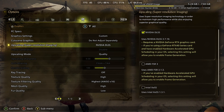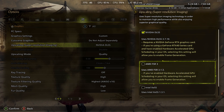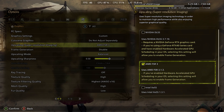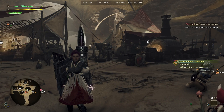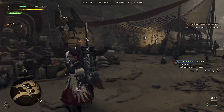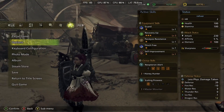That said, if you switch to AMD FSR — even if you're using an NVIDIA GPU — as you can see, as soon as I switch to AMD FSR3, my frames bump up a little bit. It's not much; I'm getting around 47 FPS.